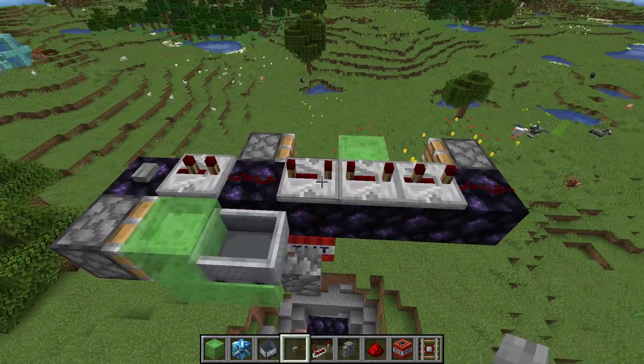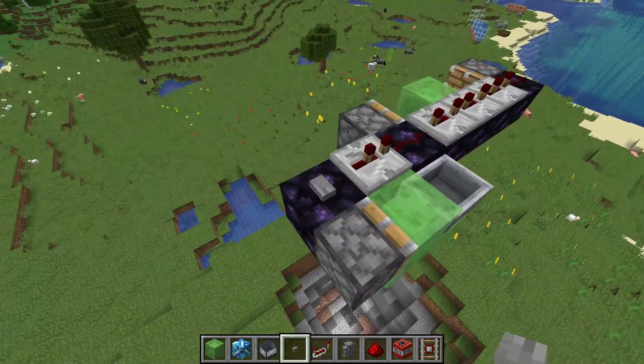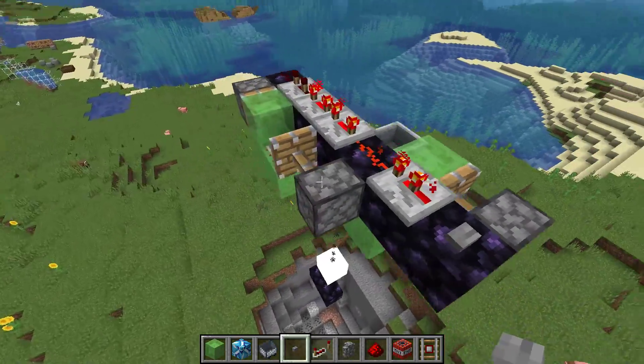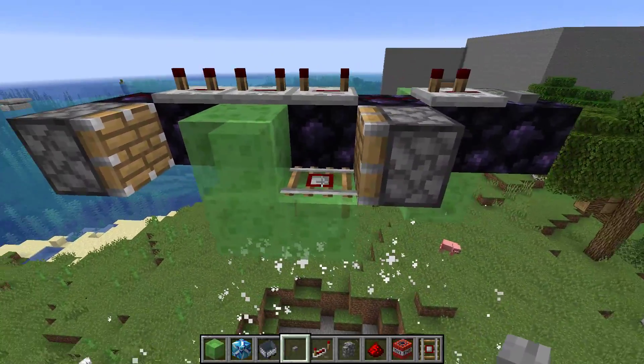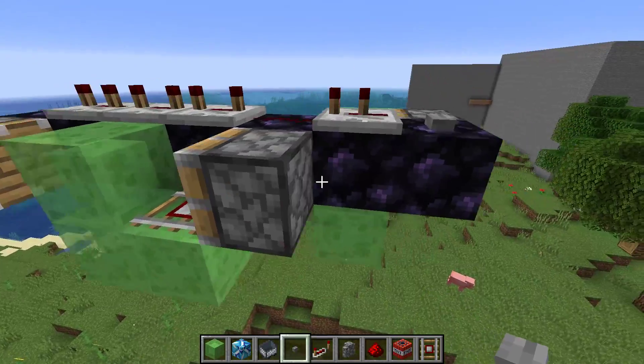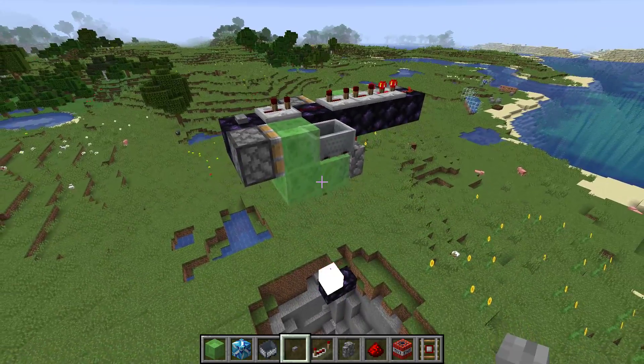Then we got a two tick delay, two four tick delays, and a three tick delay with redstone in between those bits, and a button over here. On the opposite side we are using regular pistons — a regular piston here, three blocks of slime, a detector rail, and a regular piston over there. And that is how you make this TNT duplicator.